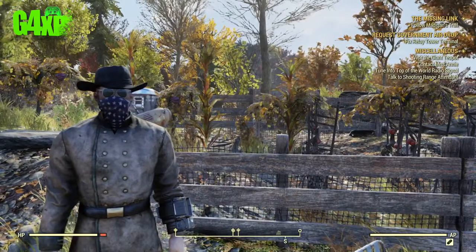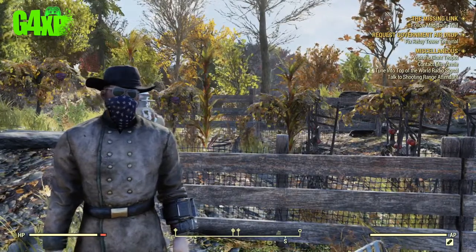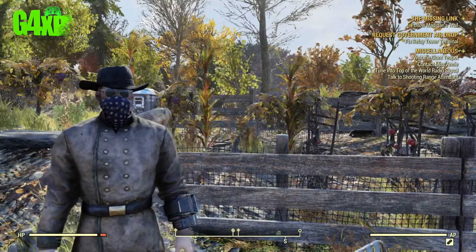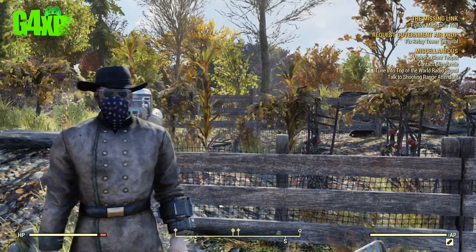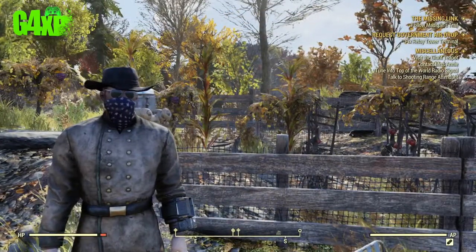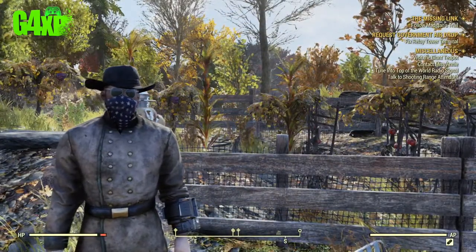Welcome back to the channel and happy new year — I hope you had a great Christmas and new year period. Welcome back to game guides for Fallout 76. In today's episode we are going to go on a quest to find the old alien blaster. Yes, it is in Fallout 76. Today we're going to show you where to find it, where to get ammunition for it, and also how to modify it so that it takes ammunition that's readily available in the world. Let's get started.